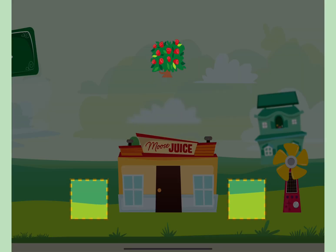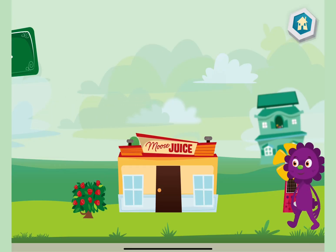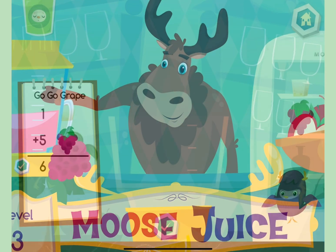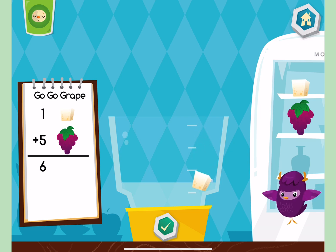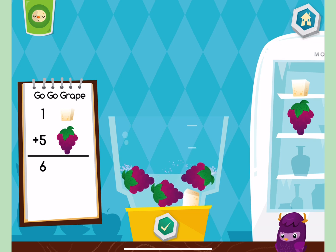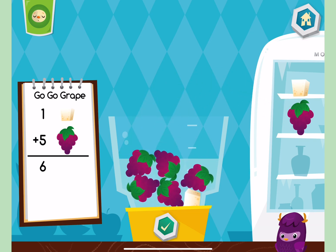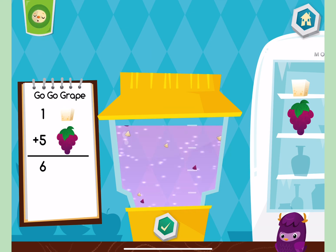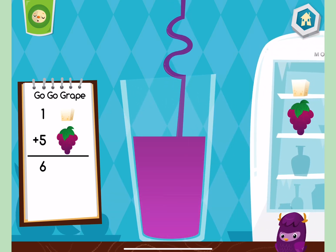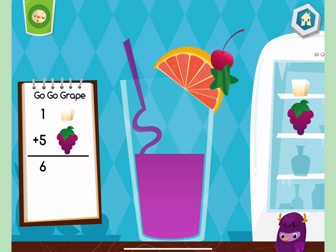Place the item where you want it. Tap the OK button when you are done. Welcome back. Now let's make a go-go grape. Let's make a cherry cherry! Come in!